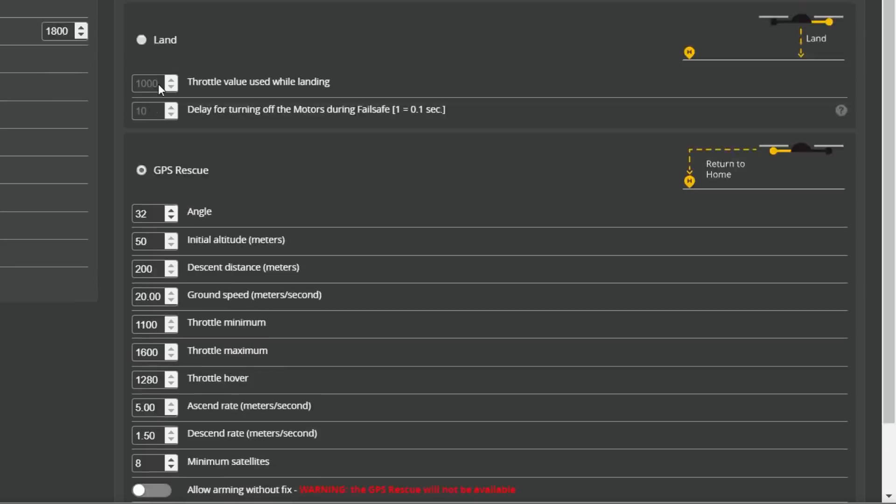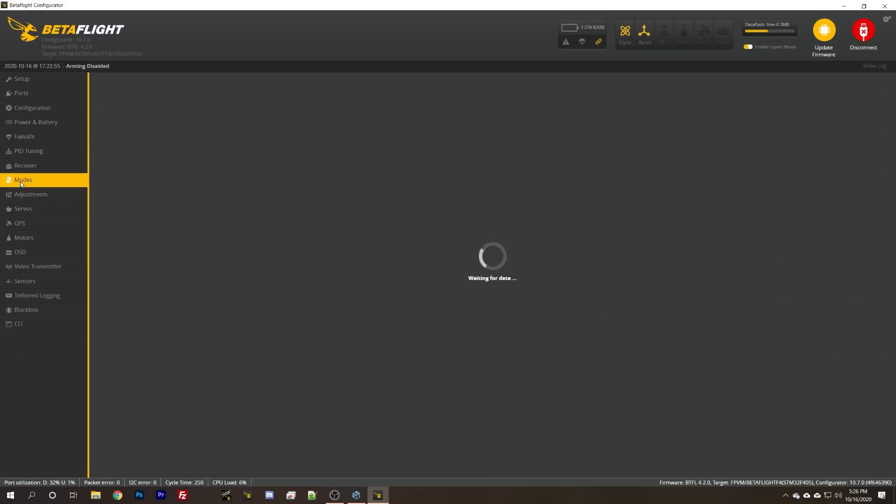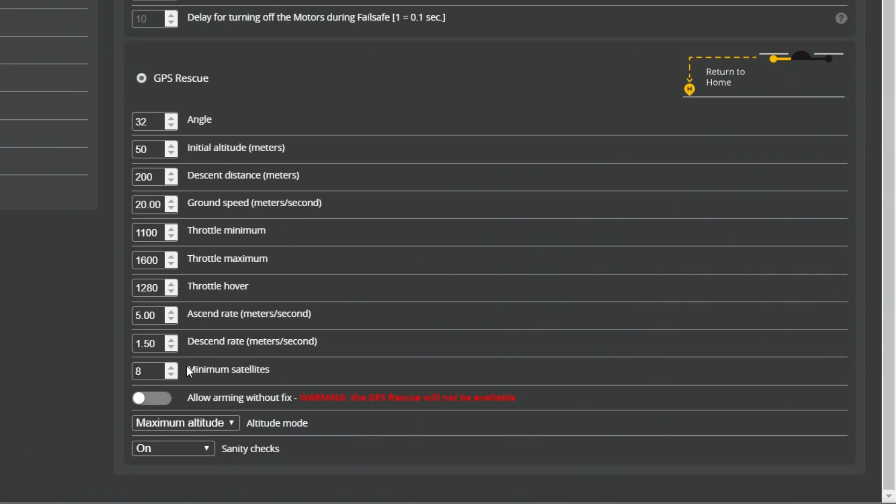Whether you enable GPS rescue as a failsafe, or you go to the modes tab and set up GPS rescue there so you can manually trigger it using an aux switch — whichever one you do, you're going to want to set up the GPS rescue options. I want to start by focusing on a couple of the most important options before we talk about the others, which I usually just leave at the defaults.